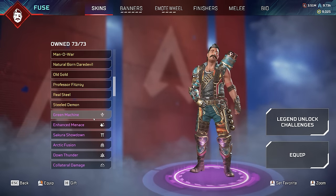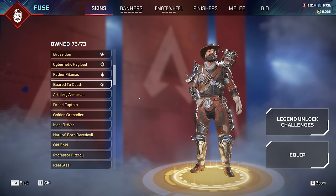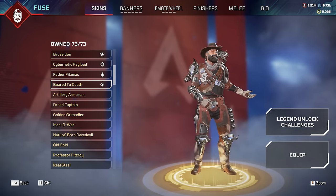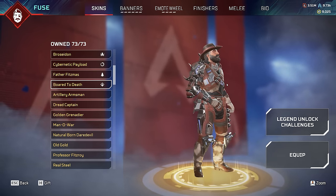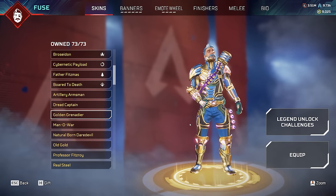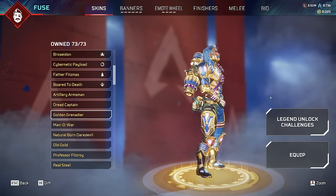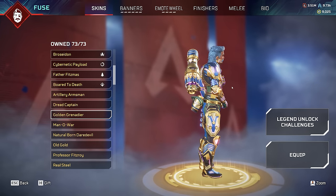Legendary skin-wise, Fuse has two skins that are actually super rare as well. One is Bored to Death from the Season 9 ALGS store sale - it's returned a couple of times but always in expensive bundles. He's meant to be like a Safari kind of man. You know, he donated money towards the ALGS prize pool, which was really cool. Then there's Golden Grenadier - it did come out in May 2023 but was very, very expensive, part of a bundle costing 4,600 Apex coins. It's only been in the store once, and it's a banger looking skin, so not many people own it but it'll probably come back.